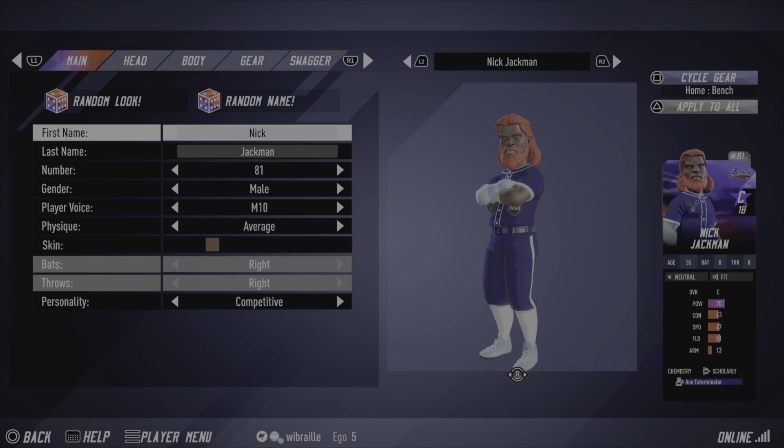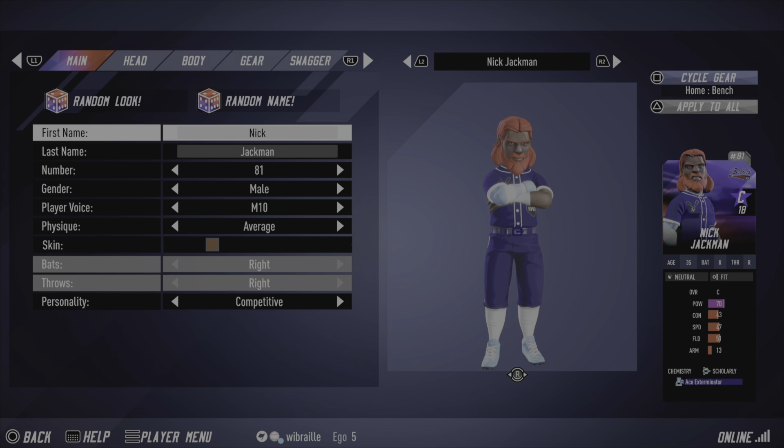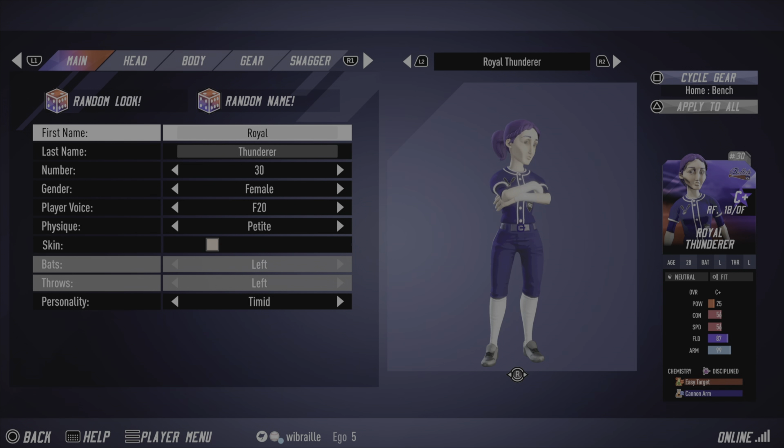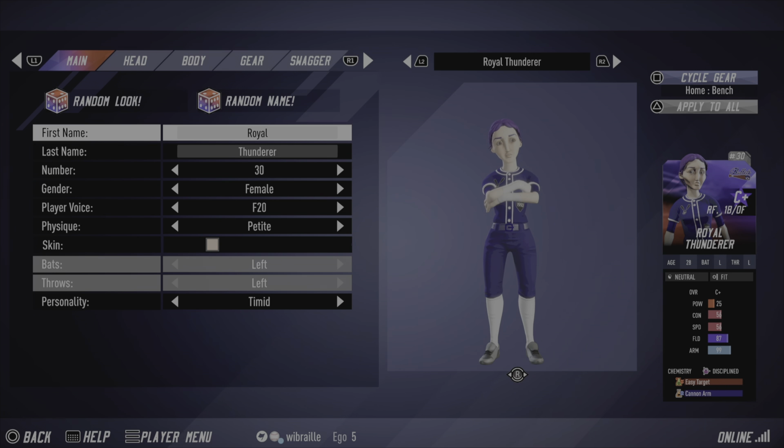Up next, Nick Jackman is sticking around for another season, playing some first base and occasionally being a bench hitter depending on how things pan out. Royal Thunderer — she's got the bat at times — right fielder with an outfield secondary. Nothing to scream about, but decent stats nonetheless.